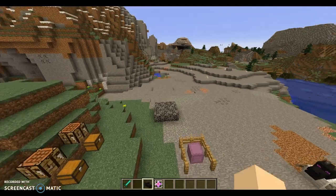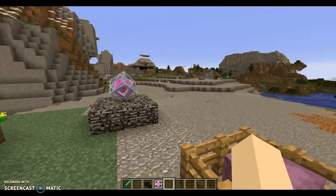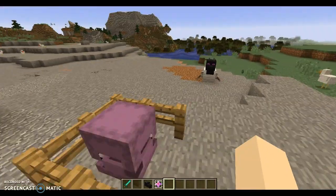The End Crystal is what it's called — you know those things that you always found. Well, now you can actually punch them. They still explode. You have to place them on bedrock, or obsidian works as well.